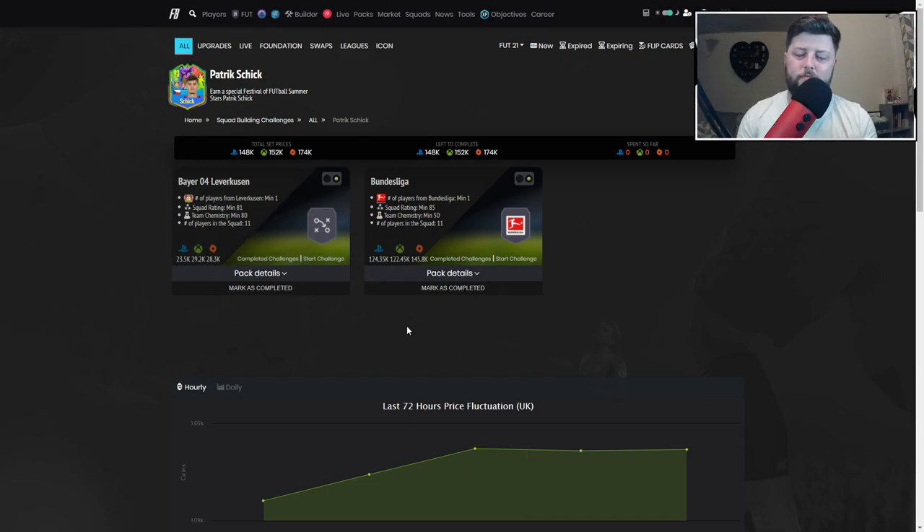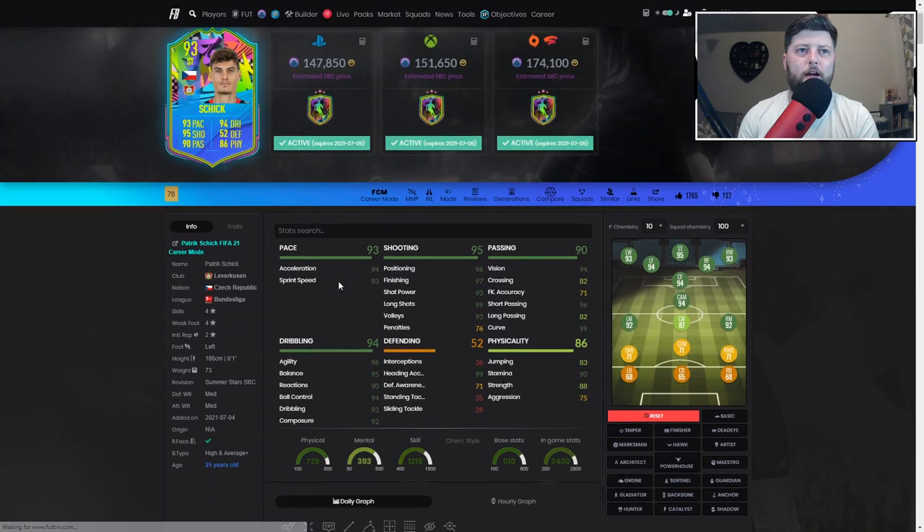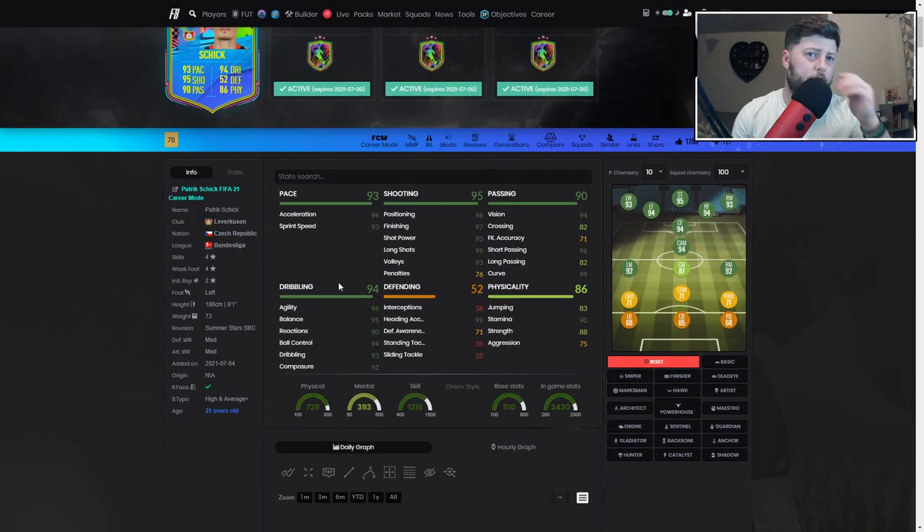The 81-rated SBC — if you've got some gold cards in the club it should be very simple to complete. The 85 is a little bit more tricky, but it's only 50k, which isn't that bad. A couple of strong links and you're absolutely cruising. One Bundesliga player again should be so simple — upgrade packs make this very very easy.